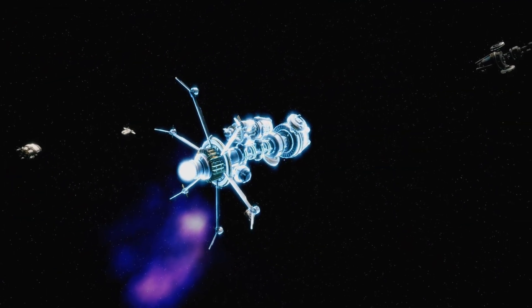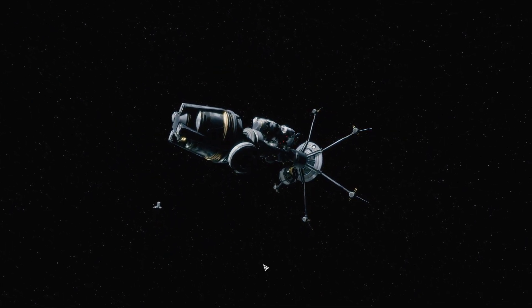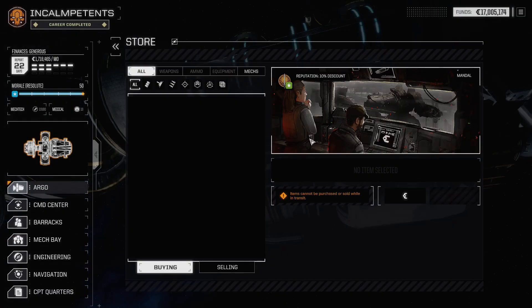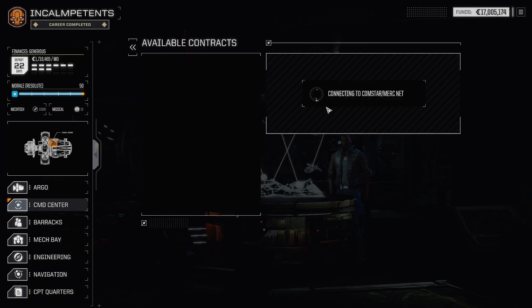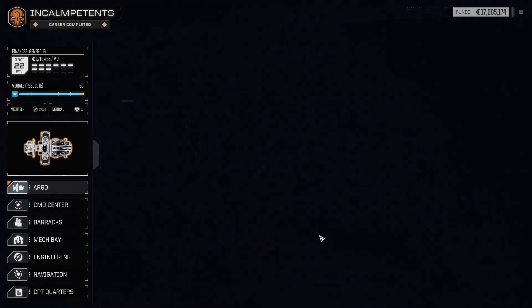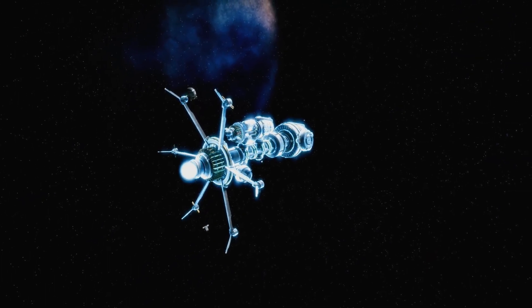Jump. There is a stop here so let's look — nothing at all. Contracts — there are a couple — no. Would be nice to fight for the pirates again a little bit, but those mission difficulties were not great. Off we go.